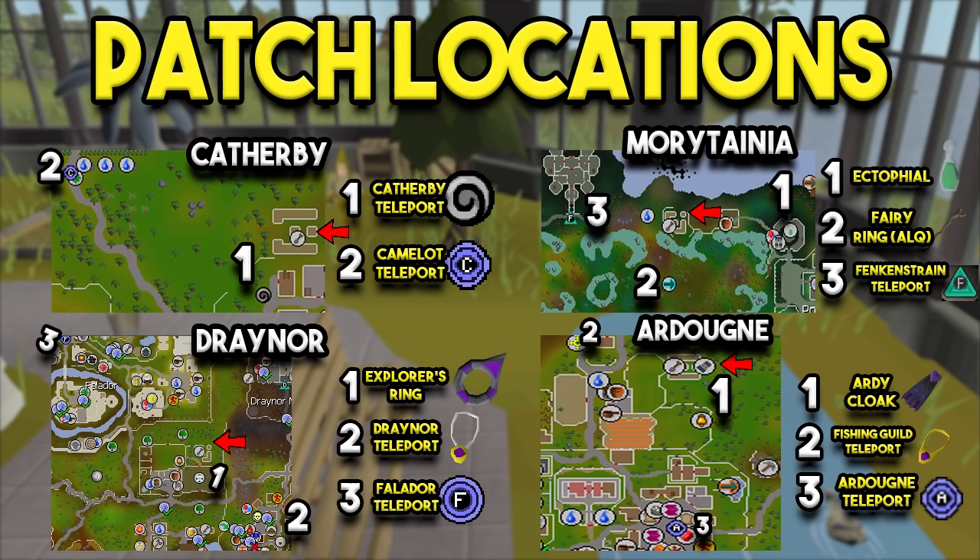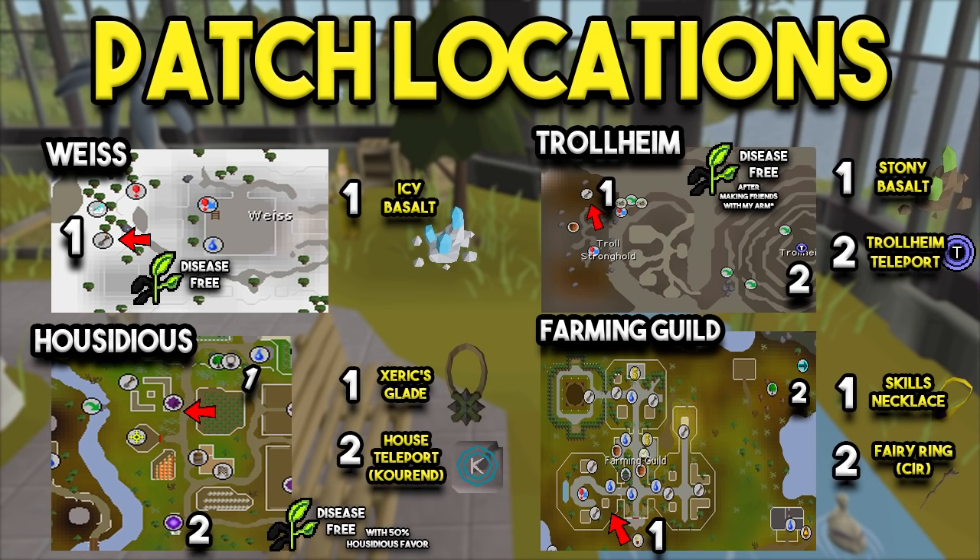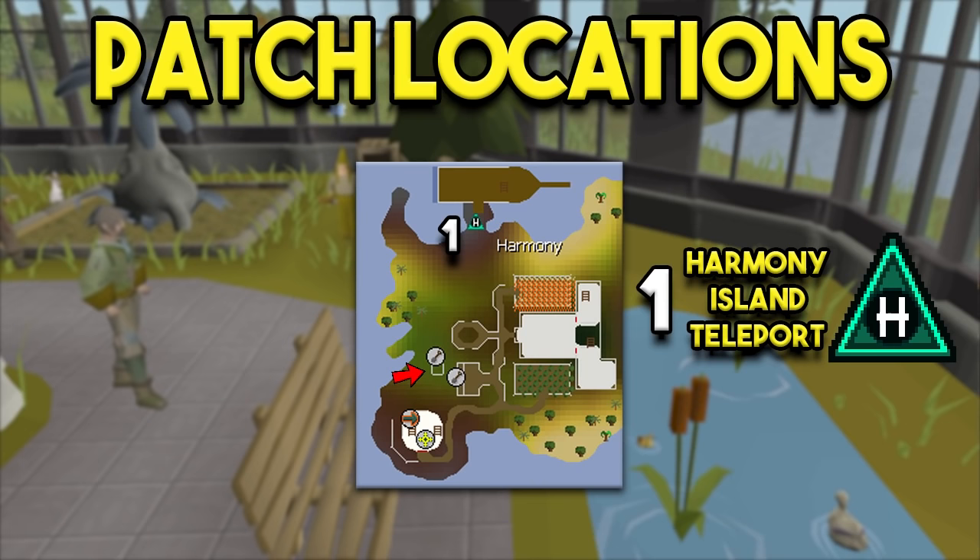Before getting into my inventory and gear, I'll show you the patch locations so you can choose the best teleport depending on which ones you have access to. Most everyone should have access to the first four locations — all the teleports are listed right there. The only annoying one is the Draynor patch if you don't have the Explorer's Ring or a glory, because then you have to run all the way from Falador. For the other four locations it's very straightforward — Trollheim is rough without the stony basalt, so I highly recommend getting it. The Harmony Island patch just requires the Harmony Island teleport.